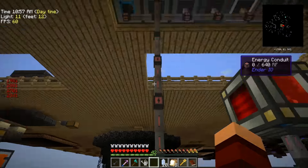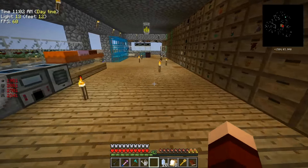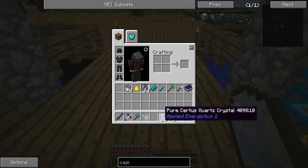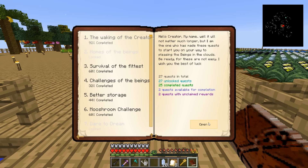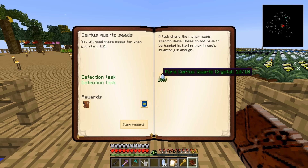This thing's still filling up. We are good. So these finished - these pure certus quartz crystals, which I think was actually a quest, so it shows that we have two completed. Oh, that's right, this is what we needed to do that. We need to make those.